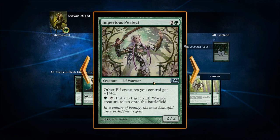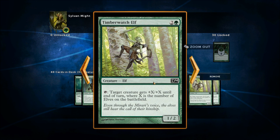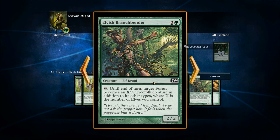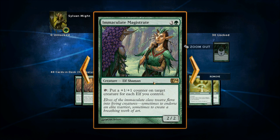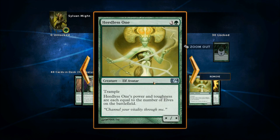Wirewood Pride is a 2/2 for three — other elf creatures you control get +1/+1, plus you can tap one to put a 1/1 elf token onto the battlefield. There's also a 1/2 elf for three that you can tap to give a target creature +X/+X until end of turn where X is the number of elves on the battlefield. Another card turns a land into an X/X Treefolk where X is the number of elves you control. Lead the Stampede lets you look at the top five cards and put any creature cards found into your hand. Heedless One is a 4-mana creature with Trample whose power and toughness equal the number of elves on the battlefield.